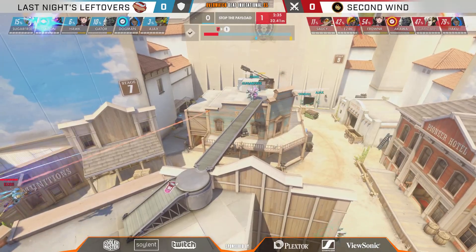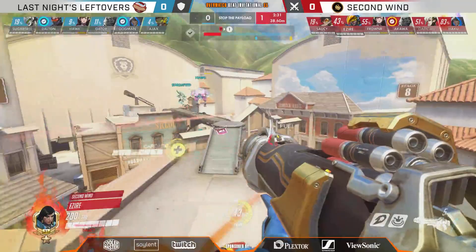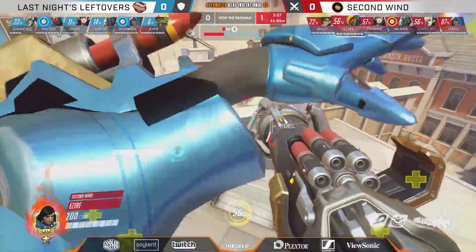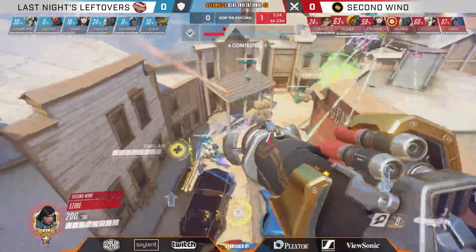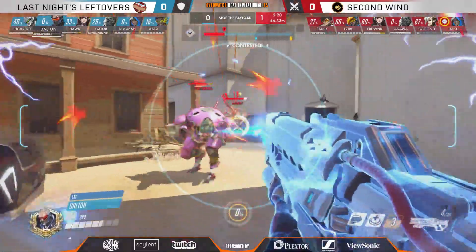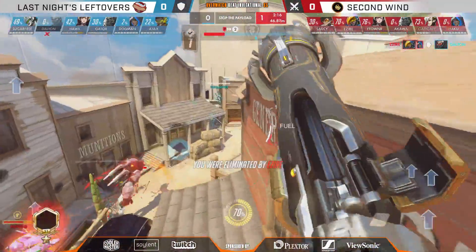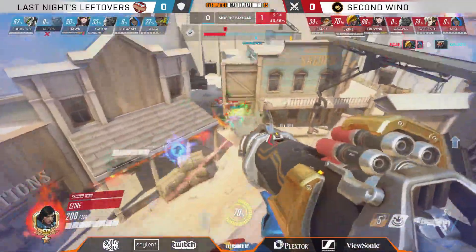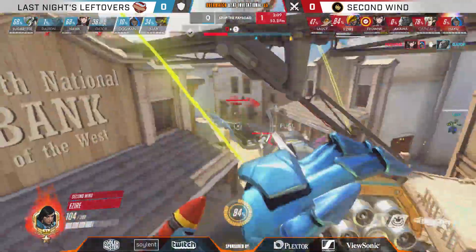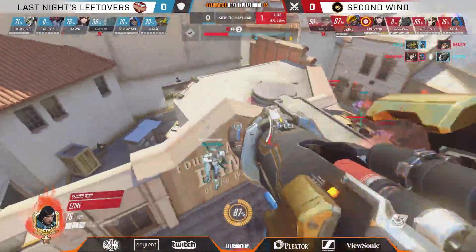Sugarfree on Genji is no joke — if Who Are You was Genji number one in Contenders last season, Sugarfree would easily be Genji number two, and even then it's not clear. He simply put LNL over the top in a lot of situations, already at 36%, the pressure coming in fast and furious. Karkar just barely able to live, having to burn the Primal Rage, almost taken down, but Ezire working on the fire was able to find Dalton. Sugarfree is already about two-thirds towards the Blade, but his team's falling all around him, so the Blade might be all he gets here.